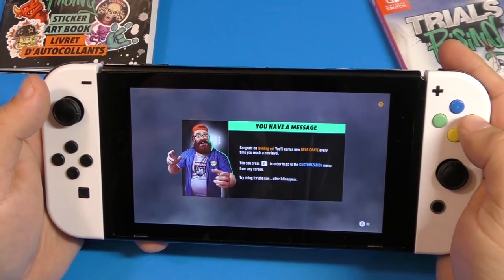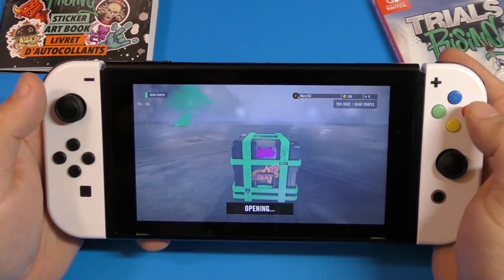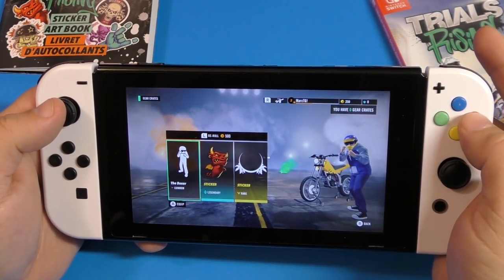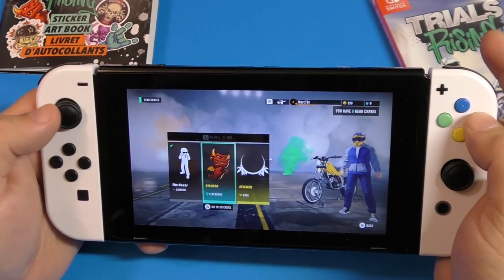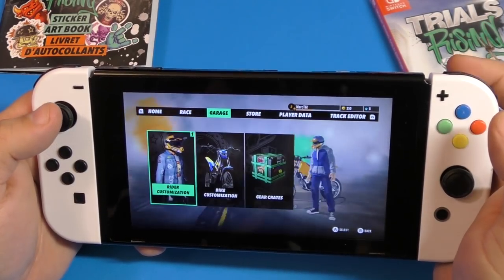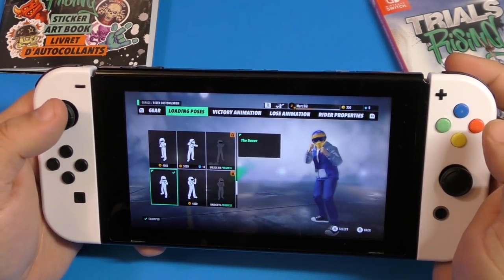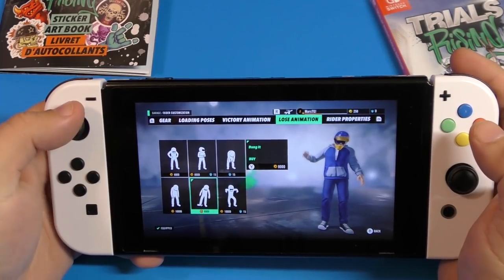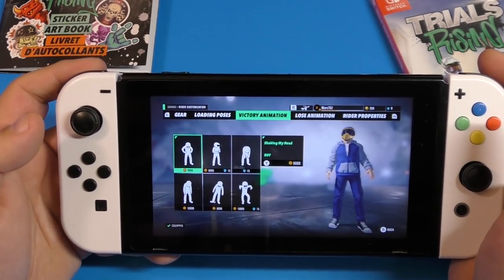We got graded — level up! Let's open the crate. We got a new message about contract leveling. Opening the crate: we got a boxer pose, a sticker for the bike, and a legendary sticker — this is actually a legendary one. You've also got poses and a lose animation, which is really cool. These animations can be bought with coins you earn while playing. You can also change rider properties.